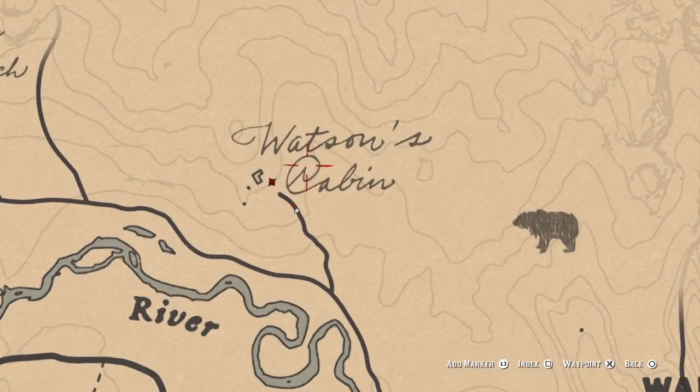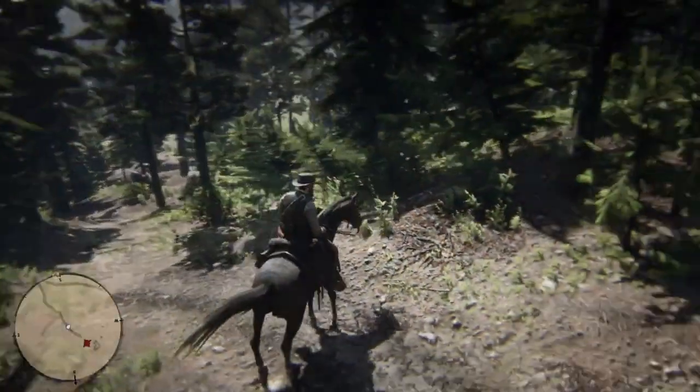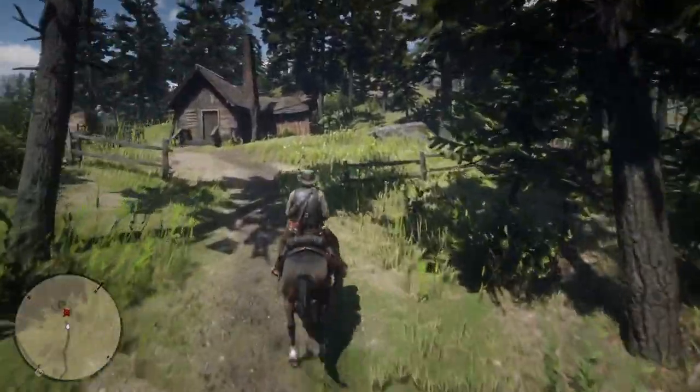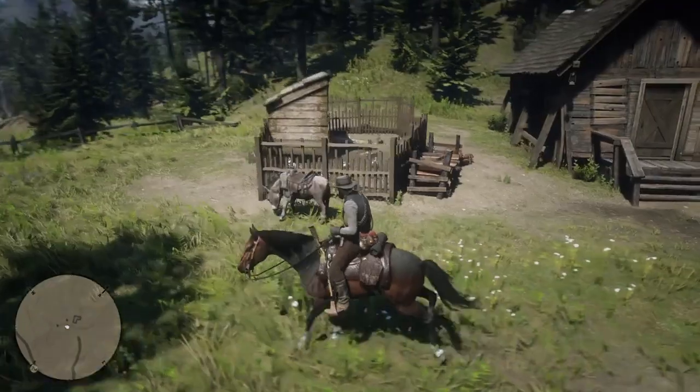It's Watson's cabins. Just come up here and take the donkey with you, like you always dreamed about. When you come up here, you'll see this nice little cabin — and there he is. There is the beast.